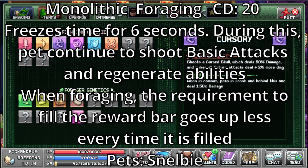Monolithic. It's a foraging ability with a cooldown of 20. Freezes time for 6 seconds — during this, pets continue to shoot basic attacks and regen abilities. When foraging, the requirement to fill the reward bar goes up less every time it is filled. The only pet with this ability is the Snelby.